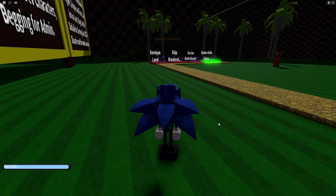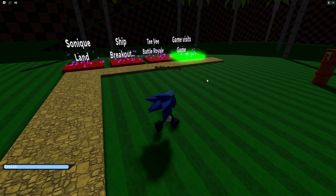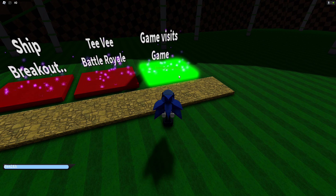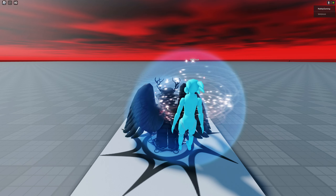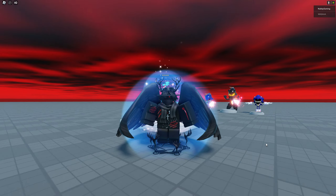All you have to do is go to the main lobby, where you can see these four little pedestals. The main one you want to go to is Game Visits Game. All you have to do is walk on the pedestal and wait for it to teleport you, just like that. And once you join the untitled game, you will actually easily get the 1k visits badge.